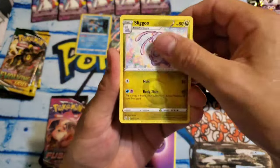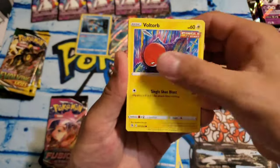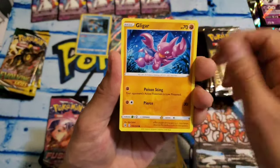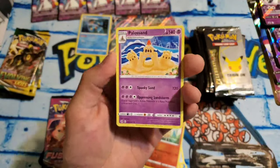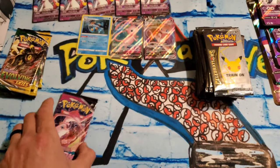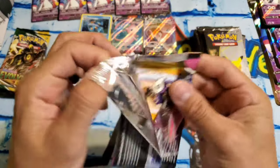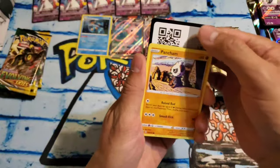Psychic Energy, Sligoo, Clawitzer, Spongygloves, Shelder, Voltor, Pansage, Cuthent, Gligar, Reverse Ninetails, and a Palosan non-hollow. Can't all be winners, but let's see if there's anything in this last pack of Fusion. My goodness, Fusion coming out strong. Evolving Skies, take a note.